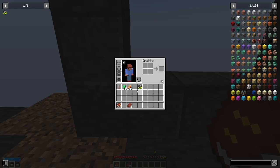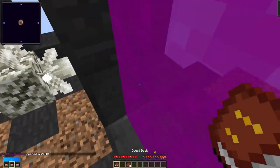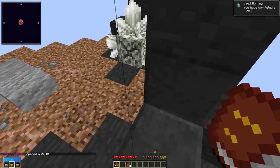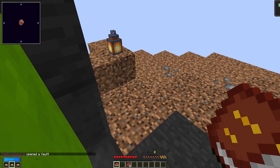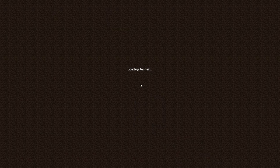This next one, I just need to go into the actual Vault, so we're gonna ignite it here. I also got a skill point which I put into a dash, so that's gonna come in very handy.